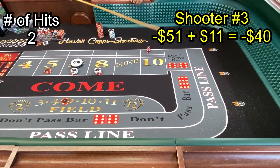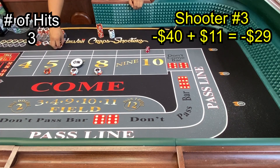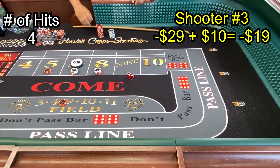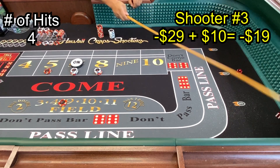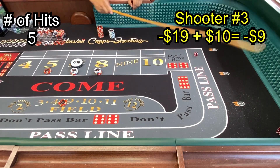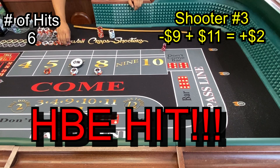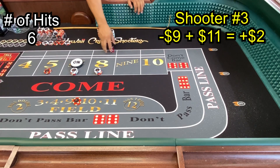Nine, center field — nine, $10 on the field, that's our fourth hit. Four easy four — we have the four in the field, we get another $10. Easy eight — lose the field but get paid $21. That is our sixth hit — that's our HBE, our hits to break out even. Now we know everything else is profit.